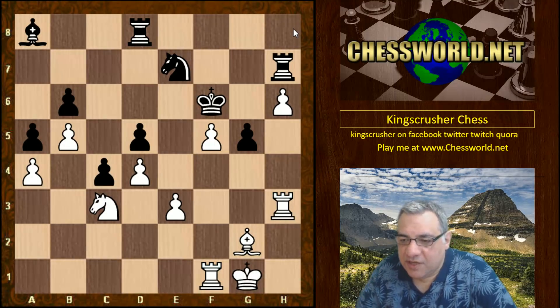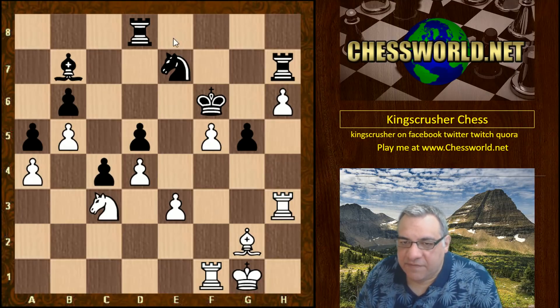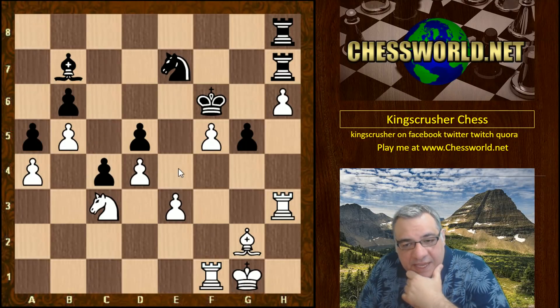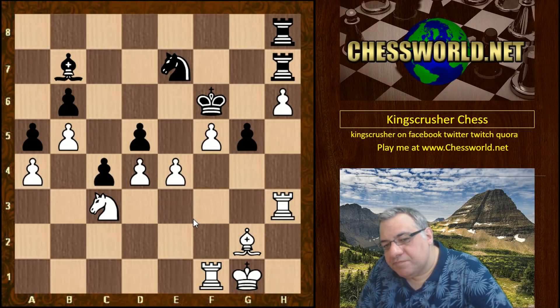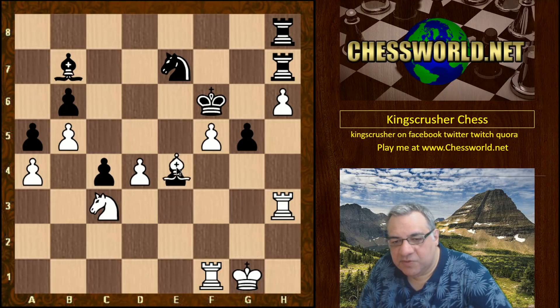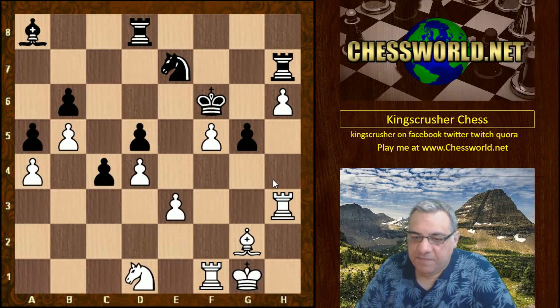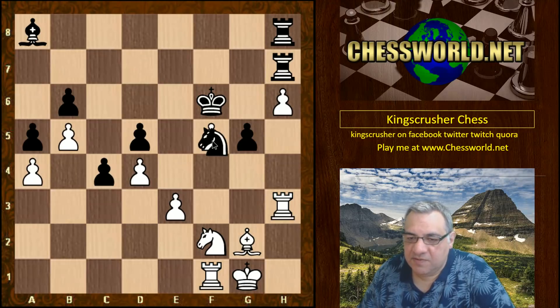After Knight d1, this pawn is actually indirectly defended. If the rooks doubled immediately, something like e4 could be quite dangerous — gaining a valuable tempo with d takes, Bishop takes, hitting the bishop. That's why Bishop a8 was played instead of just doubling. Knight d1 indirectly defends the pawn, because after Rook h8, there's Knight f2 with Knight g4 check coming — pretty nasty and looking suicidal.